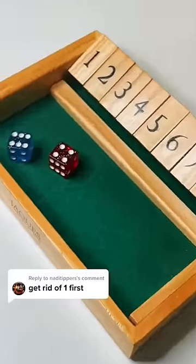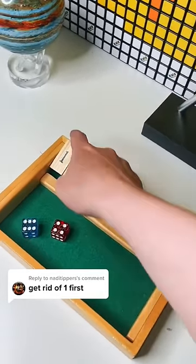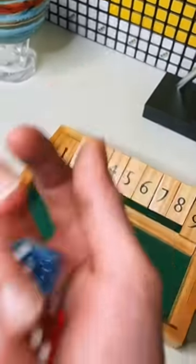Get rid of the one first. Let's play Shut the Box, starting off with a ten. Basic mathematics will tell us that to get rid of that one, we need a nine and a one. Wahey! Split pins on the outside, done.